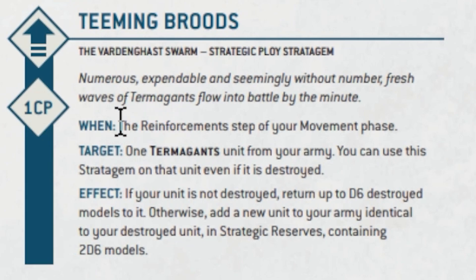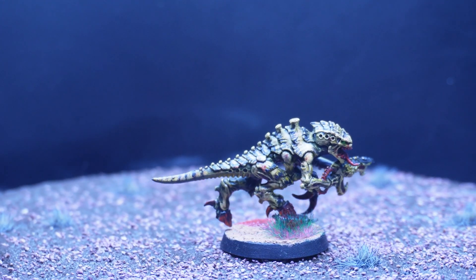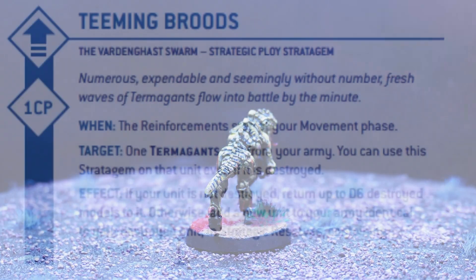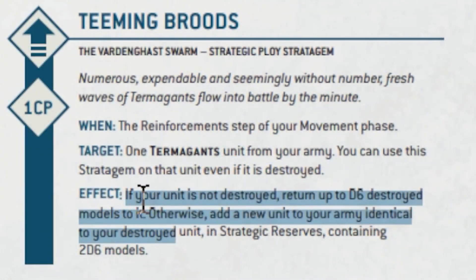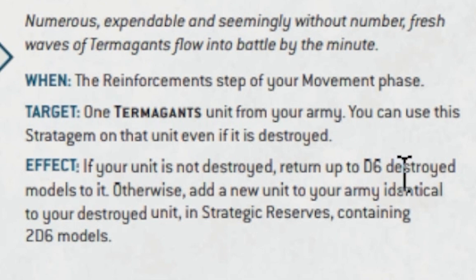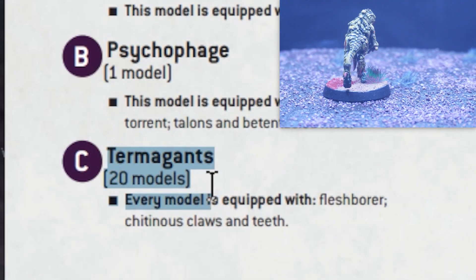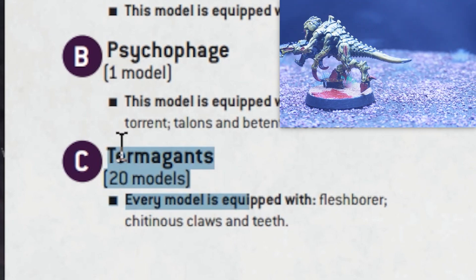Teeming Broods can be activated during the reinforcement step of your movement phase or at the beginning of your movement phase, and you're going to target one Termagant unit. You're going to activate this every single turn when you need to. Obviously, if you have a full amount of Termagants on your side of the battlefield, there would be no need to activate Teeming Broods. Otherwise, you're always going to want to activate it to replenish your Termagants — if your unit is not destroyed, return up to D6 destroyed models to it; otherwise, add a new unit to your army identical to your destroyed unit in strategic reserves containing two D6 models. We have 20 Termagant models in this list.